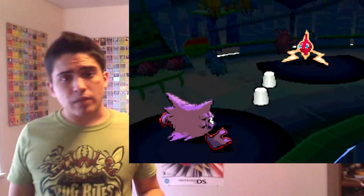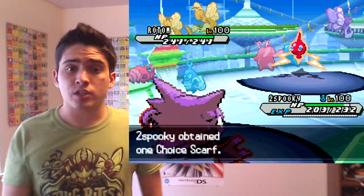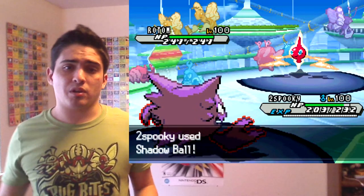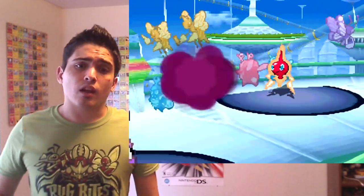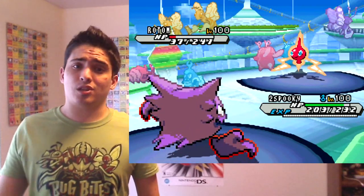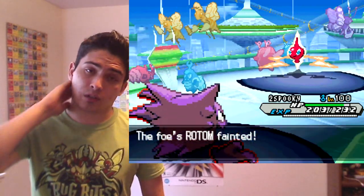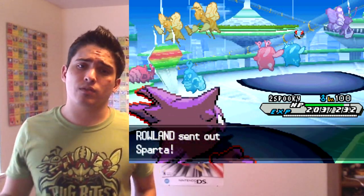That's why I have Megahorn — for those bulky Psychics — though you could argue Stone Edge is better coverage. I just think with how I build my teams, Megahorn works out better, except in this case. This was a last-minute addition to my team: I had five Pokemon and decided to slap a Choice Scarf Haunter on there.